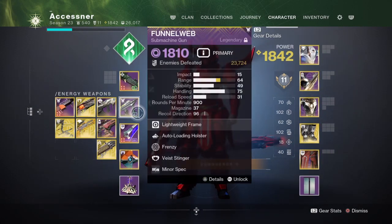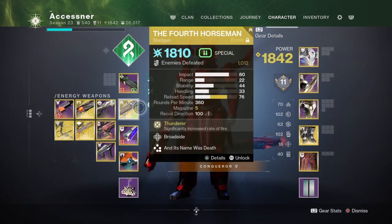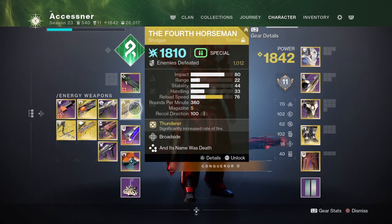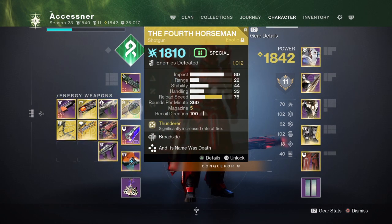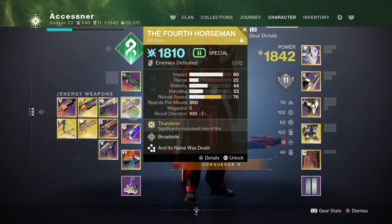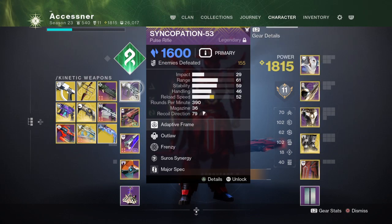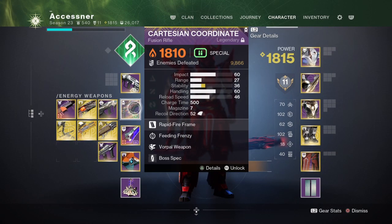One more weapon I'd add — a lot of people use it in farming and speedrunning: the Fourth Horseman. You can kill the overload really quick with it. If you don't want to use that, you can run a fusion, and then do a pulse or auto for overload, or you can also do a shotgun.